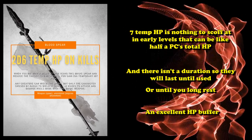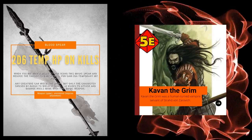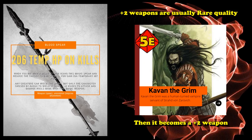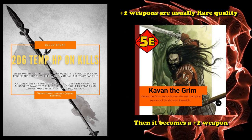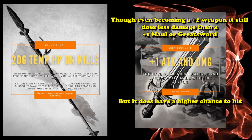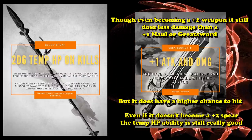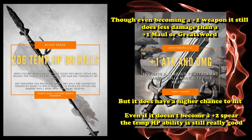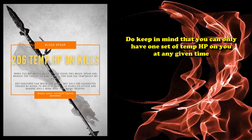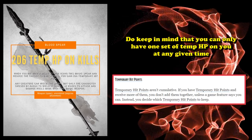There's also an additional property where if the creature wielding the spear is chosen by a specific character named Kaven, it gains the benefits of being a Plus 2 weapon — equivalent to a rare quality weapon. Even as a Plus 2, it technically does less damage than a Plus One Greatsword but has a higher chance to hit. Even without being a Plus 2, the temporary hit point feature is really good and makes this list on that feature alone, especially since it's not limited — you can keep killing creatures to refresh that value, though temporary hit points can't stack.